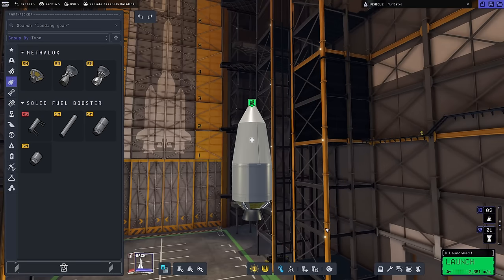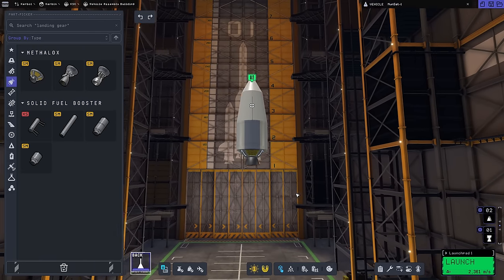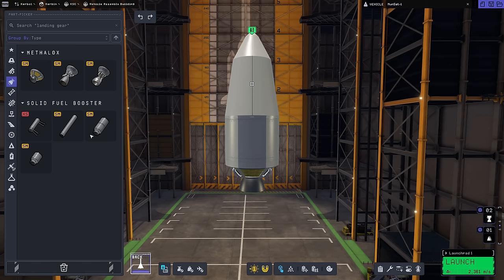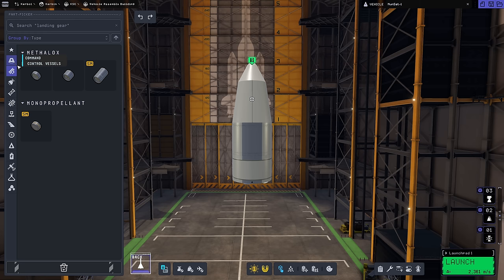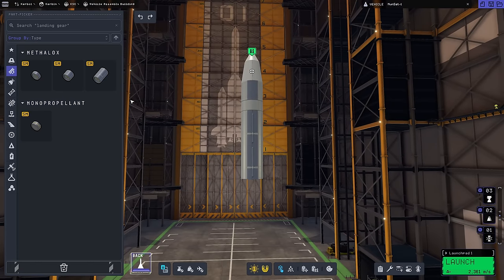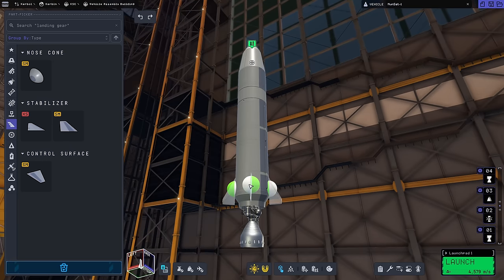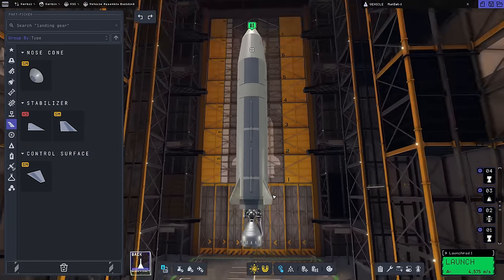On the bottom of the probe stage, I'm adding a T-200 fuel tank and a Terrier engine, which gives us over 2300 meters per second of delta-v - more than enough to get to the moon and into orbit. The fairing will be staged before this engine stage. For the first stage, I'm adding a decoupler, two fuel tanks, and a Swivel engine for more control authority, plus four fins at the bottom for aerodynamic stability.